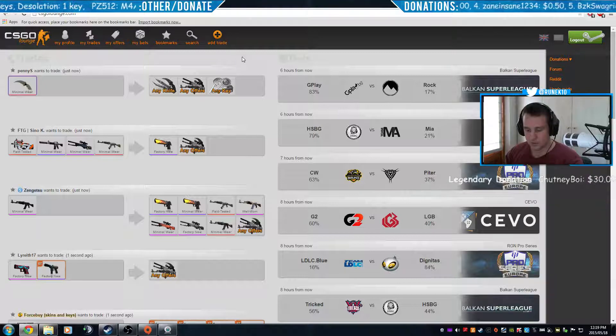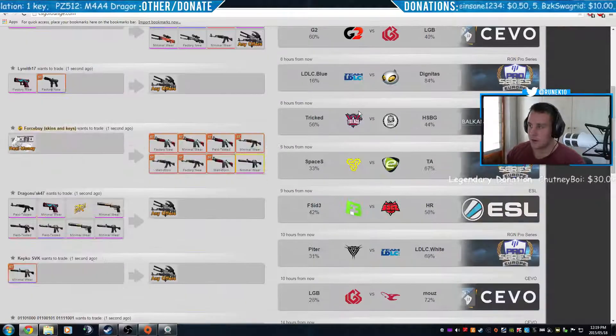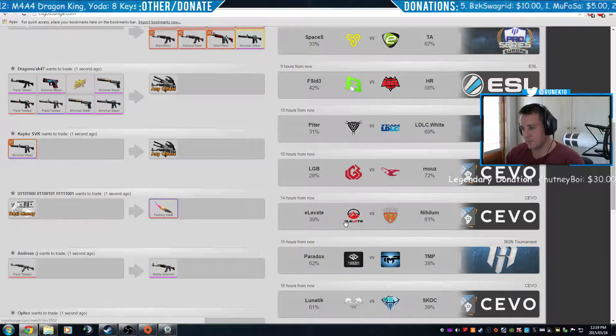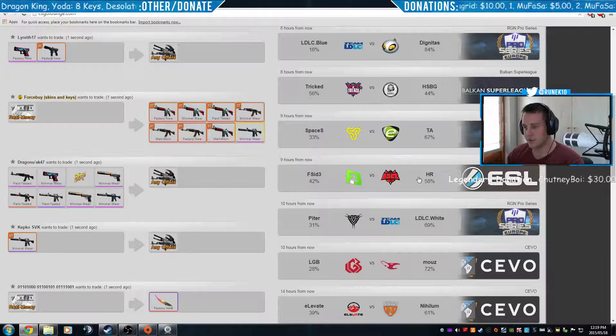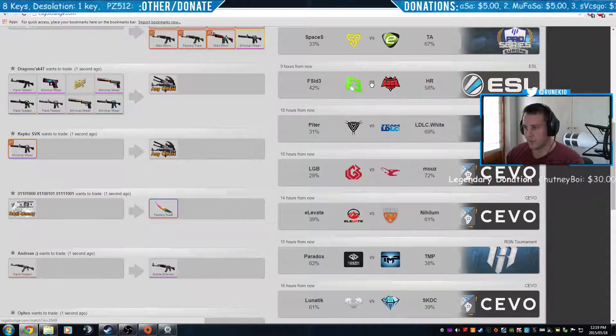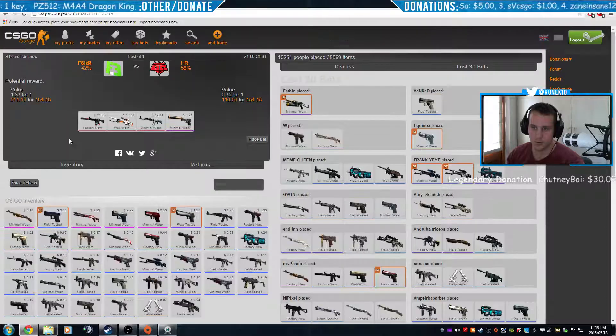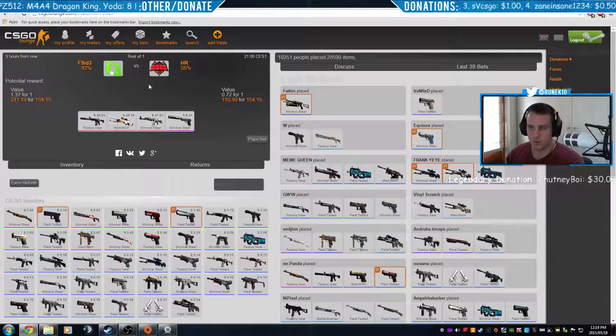Now for betting — the system is also pretty simple and it also uses your trade link. You get all kinds of games listed, and the percentage shown is how much you'll get paid out for the amount you've invested. For example, say it's Flipside versus HellRaisers — you can post items from your inventory. If you bet on HellRaisers you get a 110–111% return; if you bet on Flipside you get 211%.